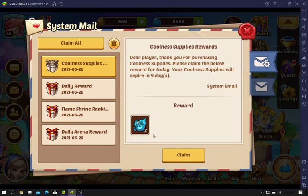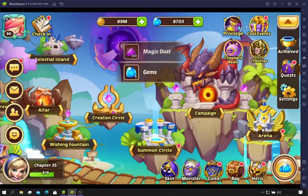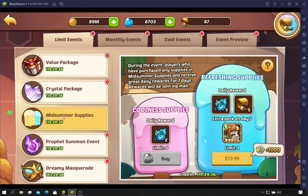In case you don't know, you can get an extra two profit orbs every day right now. If you go into the events and the midsummer supply, if you buy this right here, it's 1,500 gems for two profit orbs every day. So you actually get 14, which is really good.